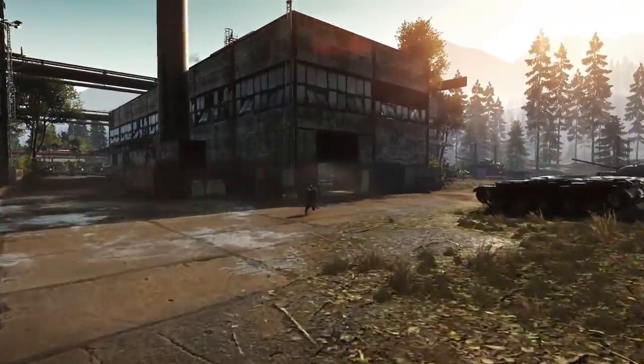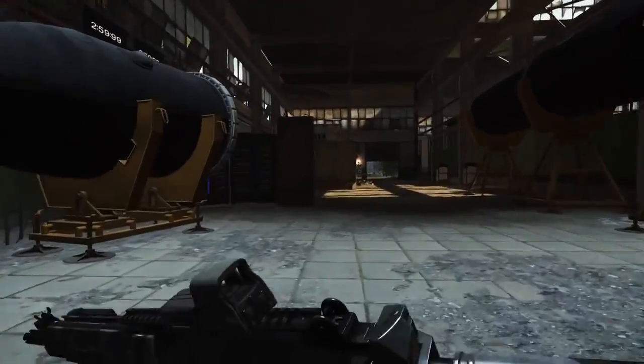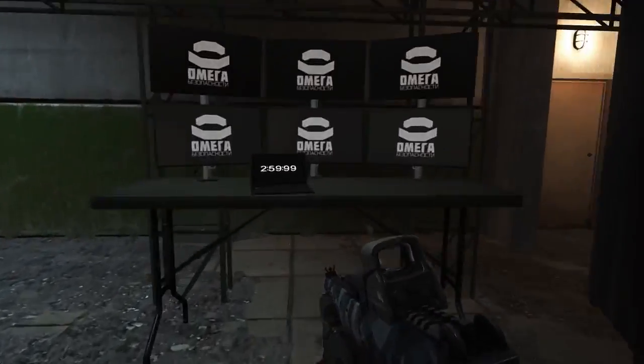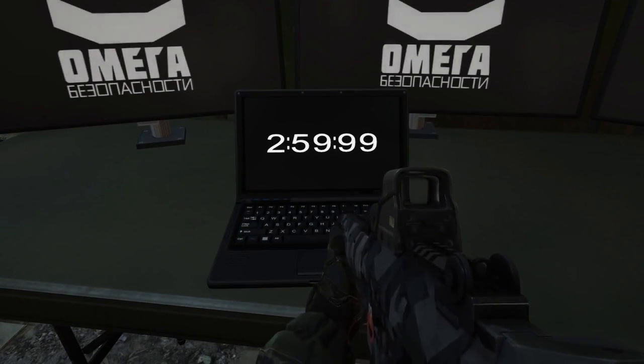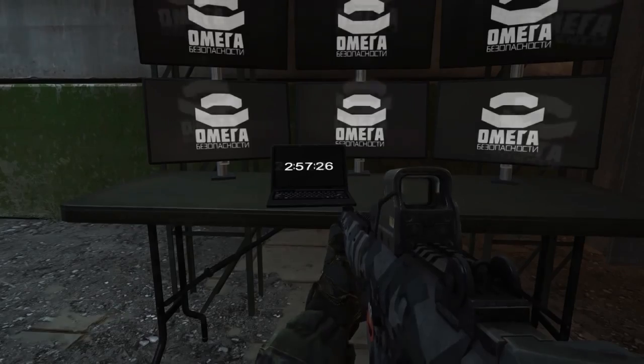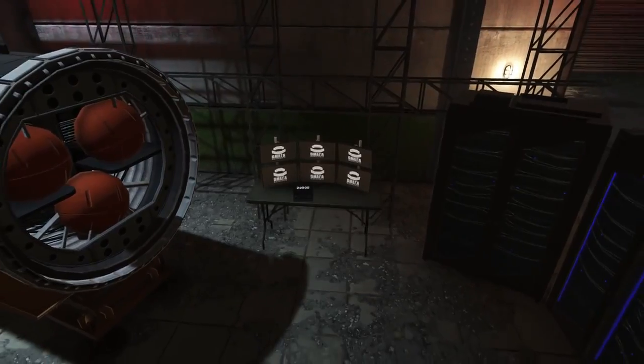Next up we have Zavod 311, which features a large smokestack next to an industrial building which can be brought down. The way you do this is you go into the industrial building, locate the large warhead and the laptop, and activate the timer on the laptop, which has a 3 minute countdown. Once that reaches zero, it will detonate the warhead, which in turn brings down the smokestack.